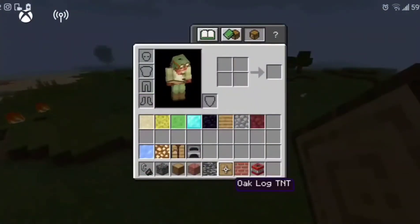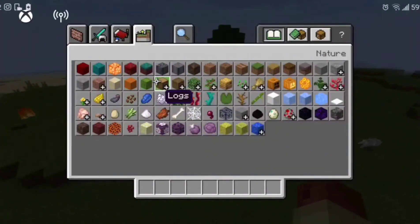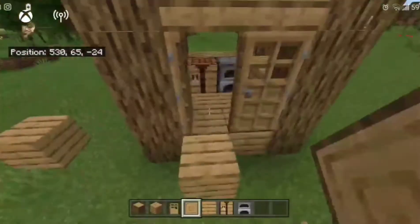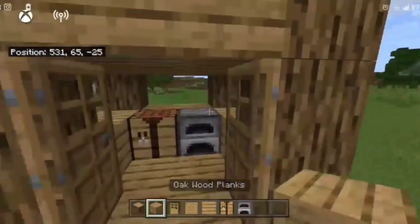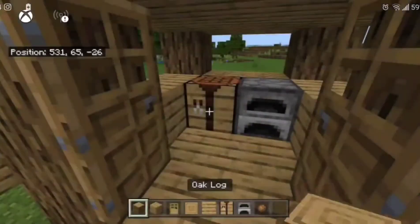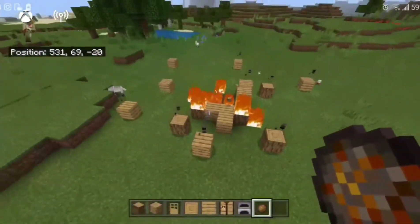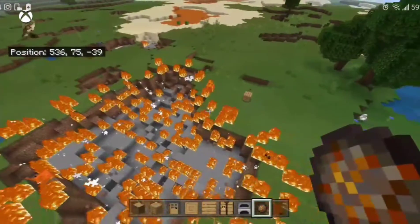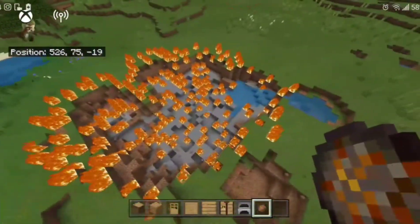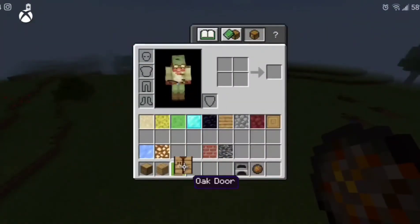I'm going to build a small house just to test how the blocks blend in. Using a fire charge to light it up this time — everything caught fire and triggered chain explosions! That's a huge explosion for such a small house. Imagine doing this with a bigger house and more blocks — this TNT is really destructive, which is great for trolling.